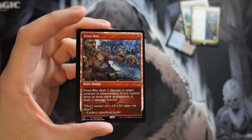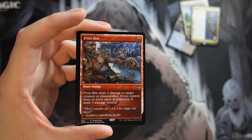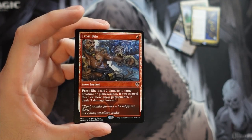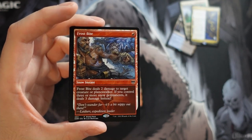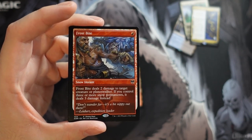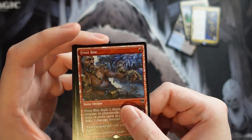I never really looked at the art too carefully but that is terrifying — that poor guy getting his arm chewed off by that frost creature. The flavor text says 'don't wander far, it's a bit nippy out there.' This is a pretty sick card; a lot of decks were playing this with Snowlands just to get this effect. Pretty strong card, awesome to get.